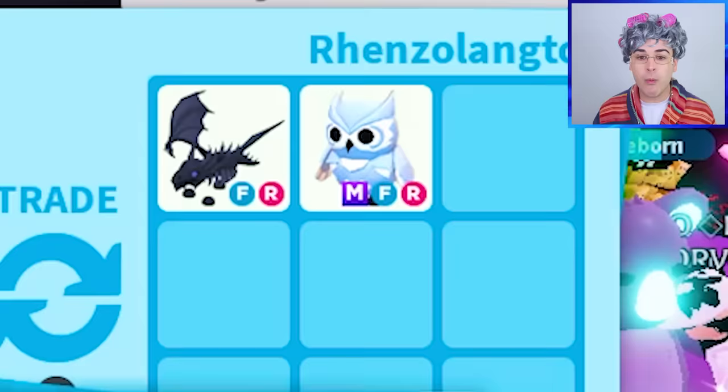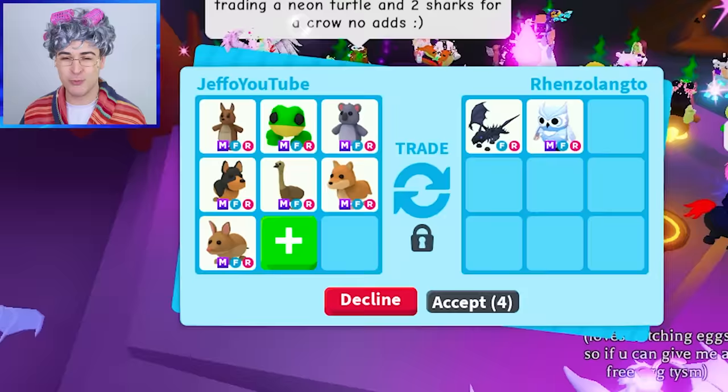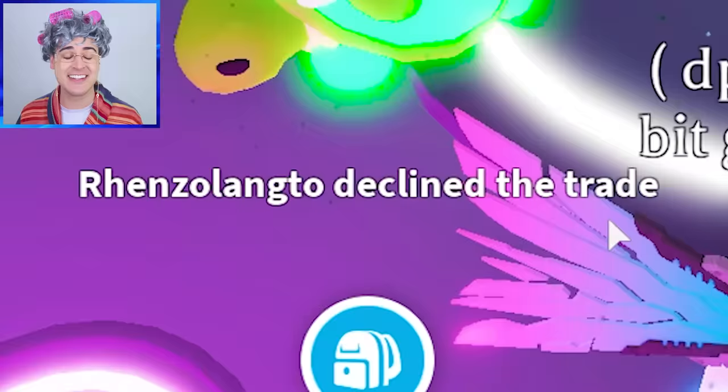Oh my gosh, your shadow! And a Mega Snow Owl — hold on. What if I took away the Mega Turtle? Would they go through with that? No, they declined. I got too excited.